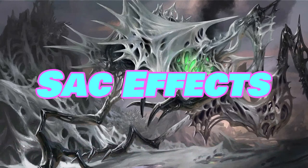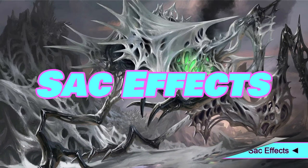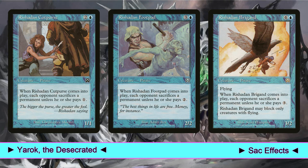There are three cards that I consider highly underplayed in the other Yarek lists I have seen — cards that I play, and that always give me big satisfactions when I play this deck. These are Rishadan Cutpurse, Rishadan Footpad, and Rishadan Brigand. When they come into play, each opponent sacrifices a permanent unless they pay 1, 2, or 3 colorless mana respectively. Of course, if Yarek is on the battlefield, the ETB ability triggers twice. We have various ways to flicker these three creatures, imposing a constant sacrifice engine on our opponents that will make us, in a few turns, obtain an overwhelming advantage.